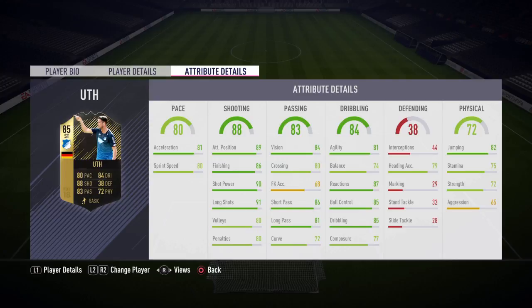90 shot power with 91 long shots, which is very good for a CAM. 86 finishing, 84 vision, 80 crossing, 86 short passing, 81 long passing, 72 curve, 81 agility, 74 balance, 87 reactions, 85 ball control, 85 dribbling.